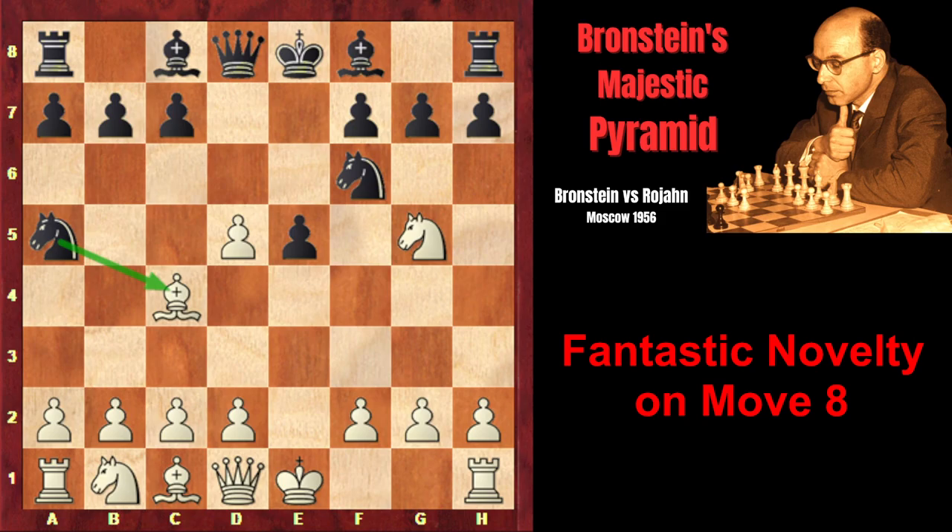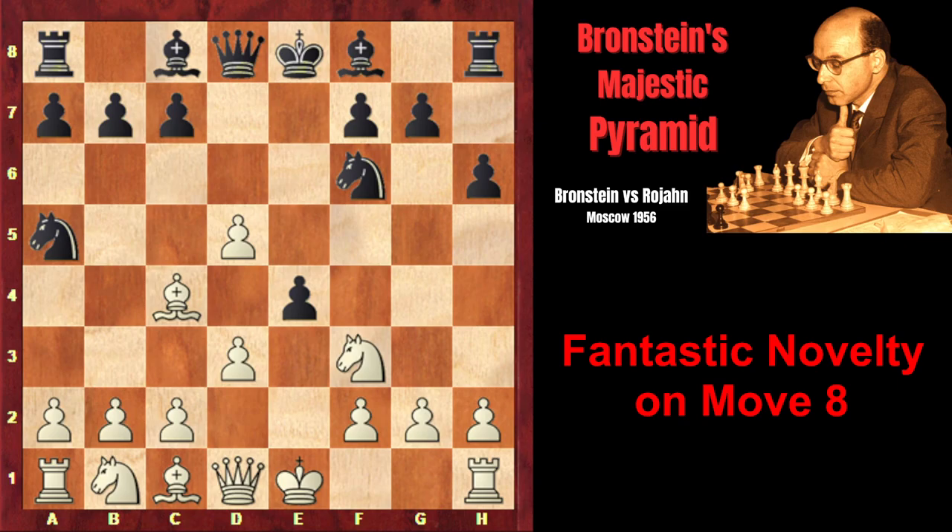The main move for white in this position is Bb5 check. However, Branshteyn prepared his phenomenal novelty in the Morphe variation, which starts after d3. White simply defends the attacked bishop with his pawn. Black plays h6, attacking the knight, and after Nf3, e4 attacks the knight one more time.